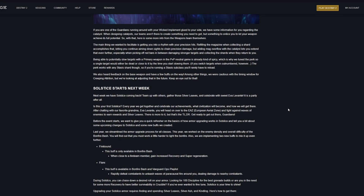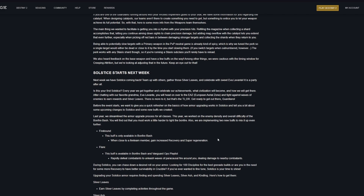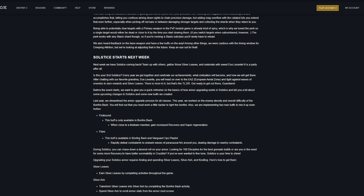Solstice starts next week and there are a few changes. There are two new buffs accessible via the Bonfire Bash game mode, as well as the Vanguard Ops playlist. The first new buff is called Firebound, which is only available in Bonfire Bash — when close to a fireteam member, you gain increased recovery and super regeneration. The second is Flare, available in both Bonfire Bash and Vanguard Ops, where rapidly defeating combatants unleashes a wave of fire around you, dealing damage to nearby enemies.